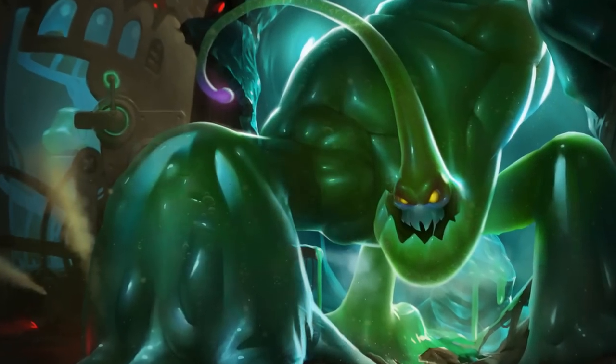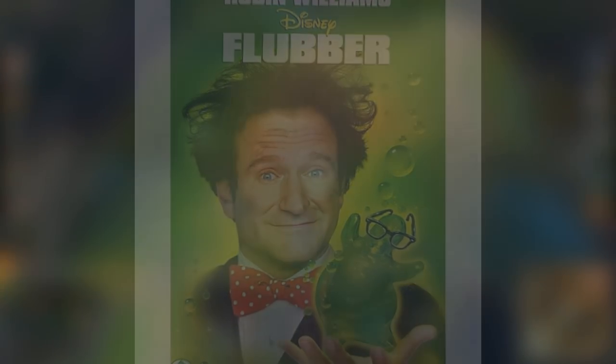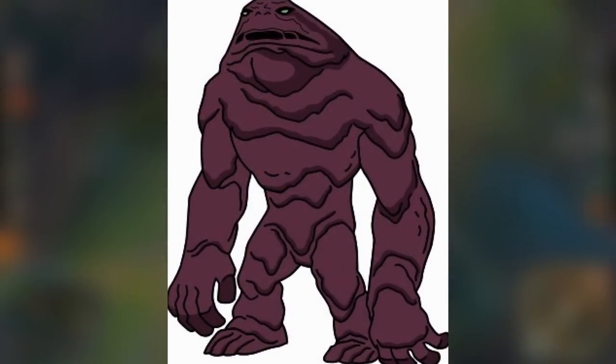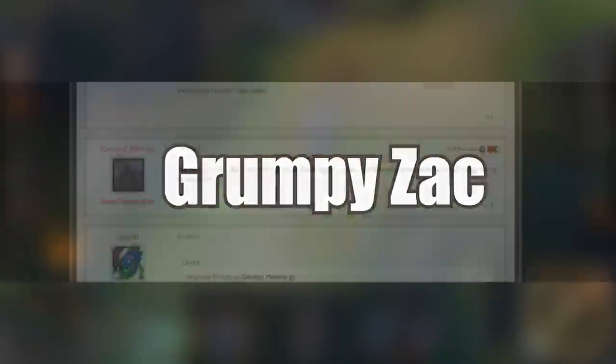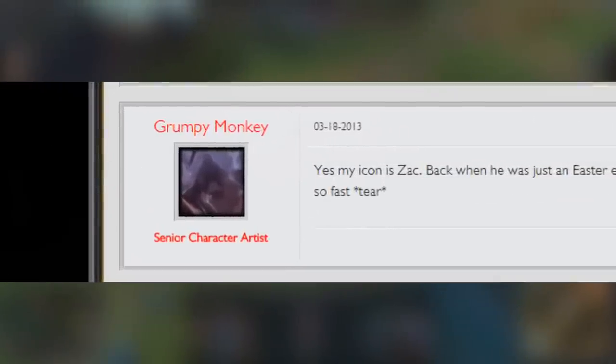Original Zack's look could refer to the movie Flubber, that also features an amorphous creature. Special Weapon Zack may resemble Plasmus from Teen Titans. At first, this skin was titled Grumpy Zack on the PBE, and it probably refers to the writer I mentioned earlier named Grumpy Monkey, who had the Zack teaser as his forum icon.